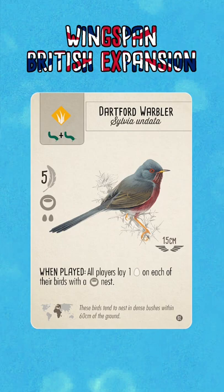As with those other birds I looked at before, this is going to be best used when you have a clear advantage in the number of bowl nests compared to your opponents, or equally if you can really make use of this through an end of round goal or bonus card late in the game.